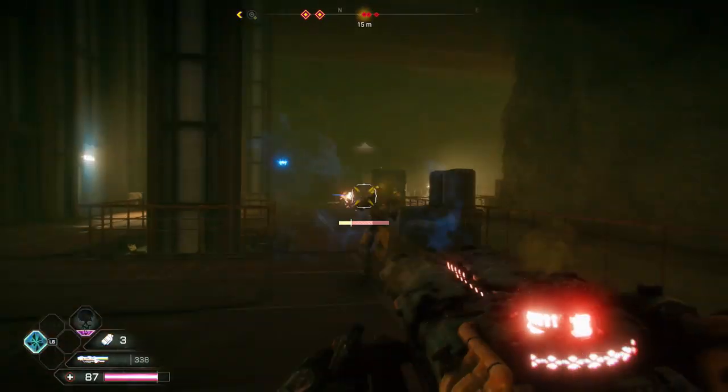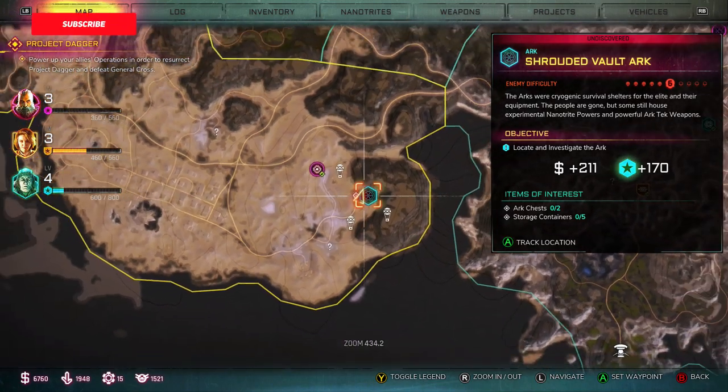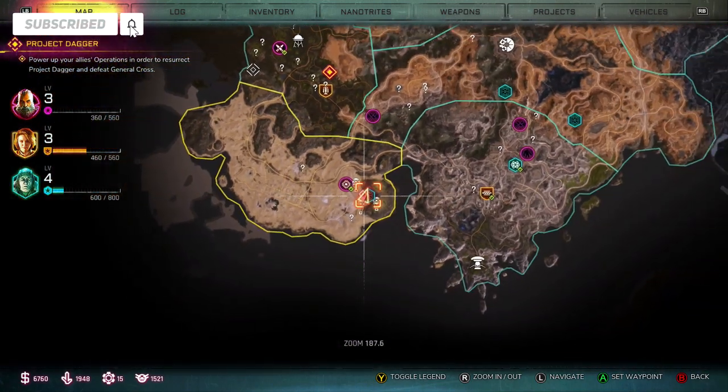The Charged Pulse Cannon in Rage 2 can be found in the Shrouded Vault Arc, which is located at the far east side of the Dune Sea region at the bottom left-hand corner of the map.